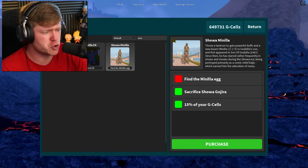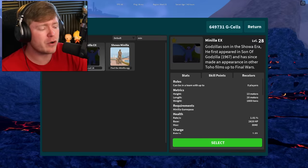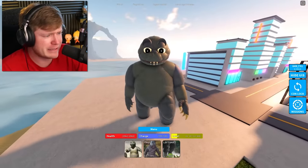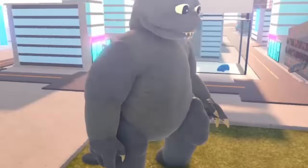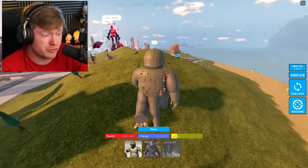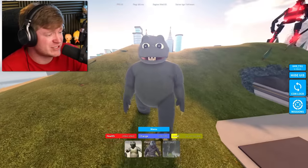We've already done two of the three things needed - we only need to find the Manila egg. Let me jump in with old Manila to see if he's changed at all. Dropping right in here - yeah, old Manila is definitely still in the game. I don't think they remodeled this character at all. I was told they were redoing this character, but no big deal, I'm glad my boy is still back in the game.